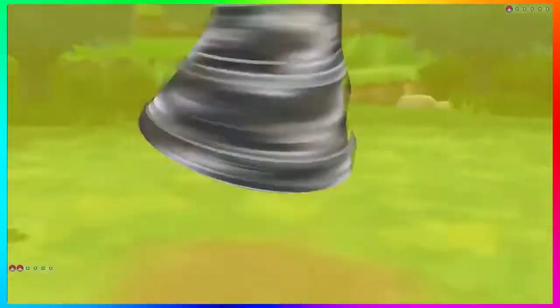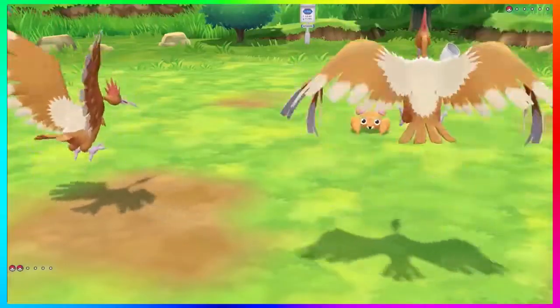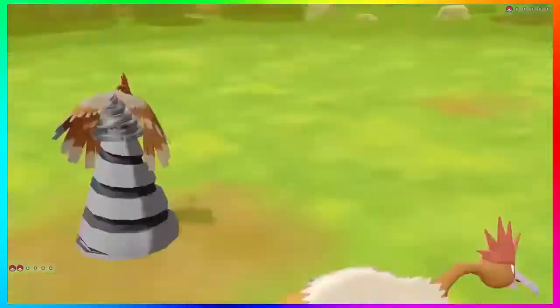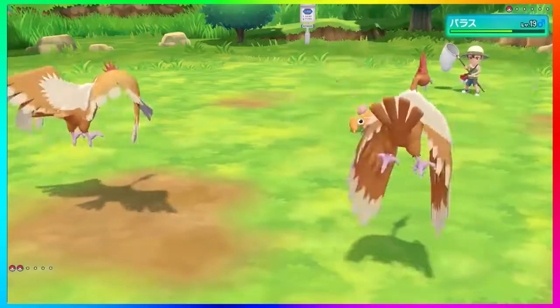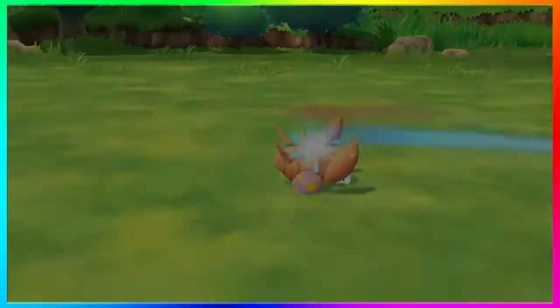Then we get a super low level Bug Catcher at level 19, and what looks to be a duo of Fearow at level 35 by the trainer. The trainer does a Drill Run and then a Drill Peck on this little poor Paras. I gotta say these moves look okay and it is cool to finally see some of these moves in action — I kind of think this was overkill on the little Paras but either way it looks pretty cool.